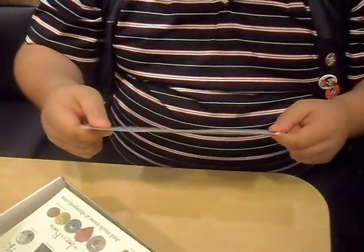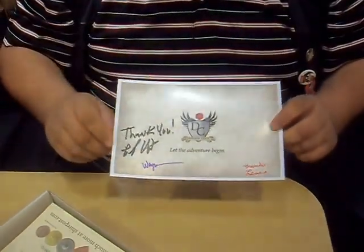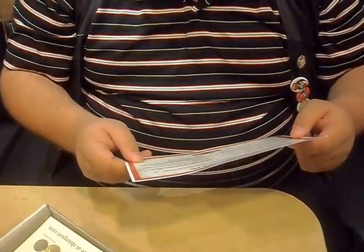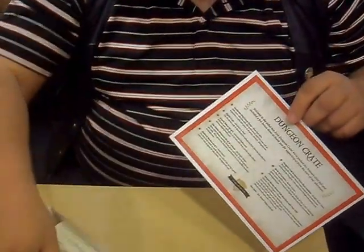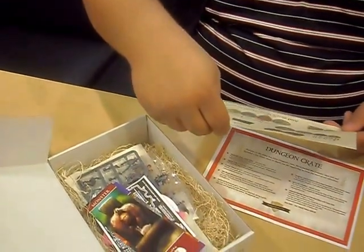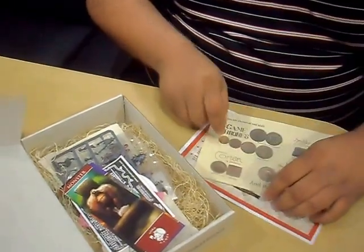We start with a 'Let the Adventure Begin' card. It's signed, which is really cool, by the people who created the thing. Looks like this tells you what might be in it. Wheel of Time. Some coins it looks like somewhere in there — it says they're all to scale.